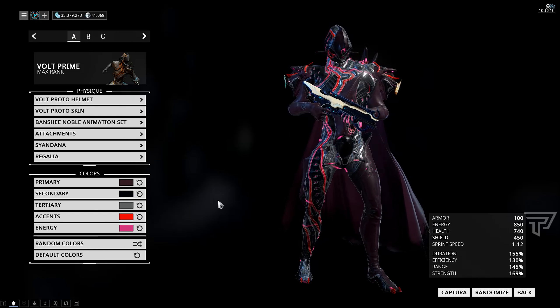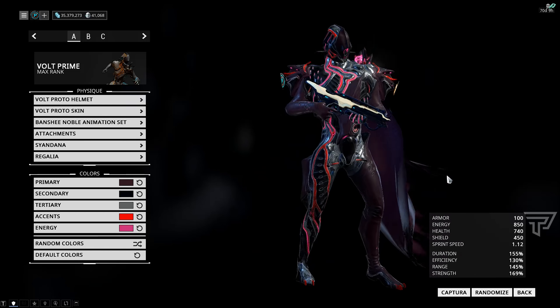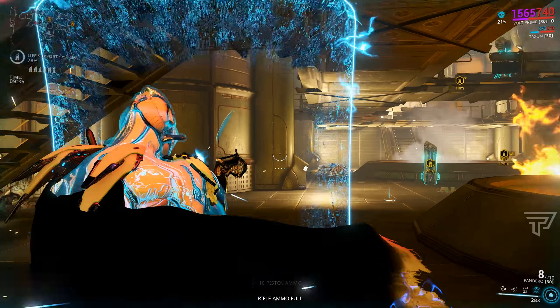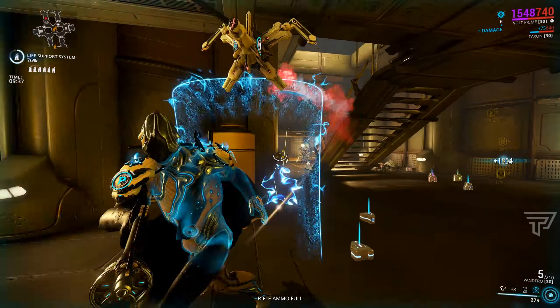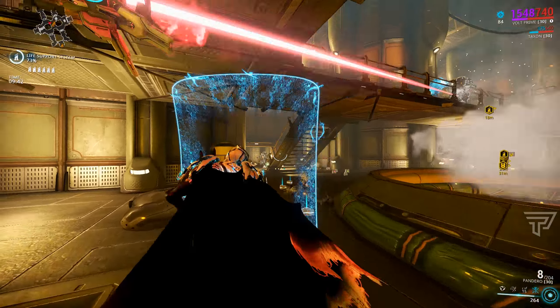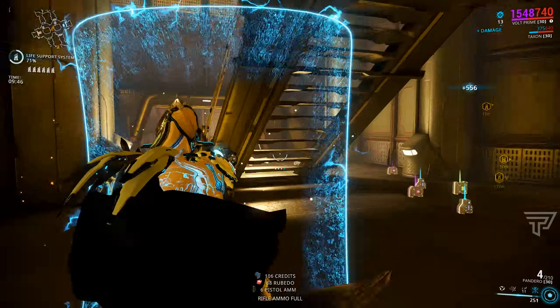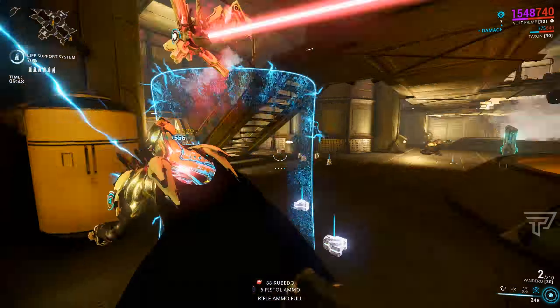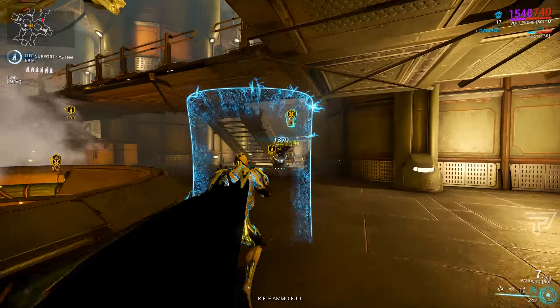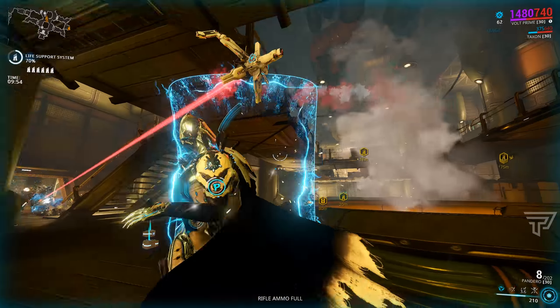Along with the new skins, this update also brought a few quality of life tweaks to Volt's abilities. His Discharge ability now has a minimum duration of four seconds on enemies stunned by it, so it won't fall below that no matter how low your duration is. They've also made Discharge castable in the air, and they've increased Discharge's base DPS from 450 up to 750, which is a nice damage increase.